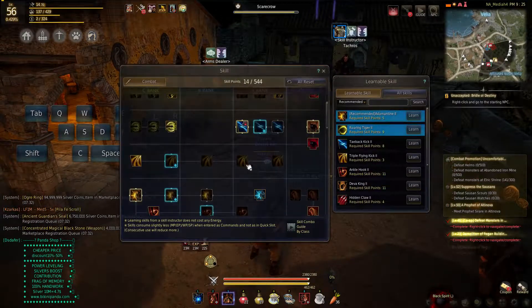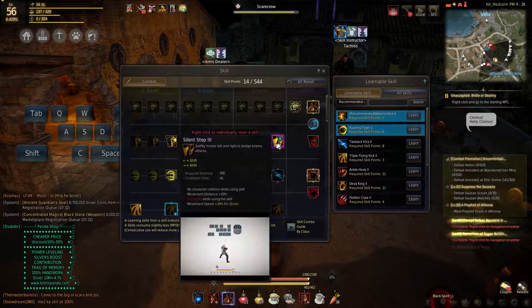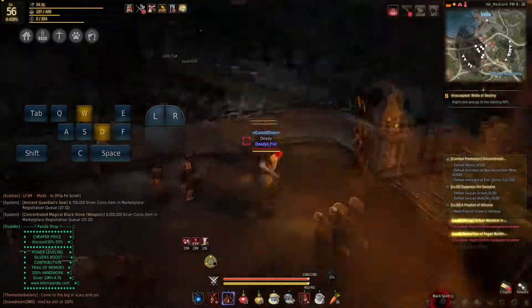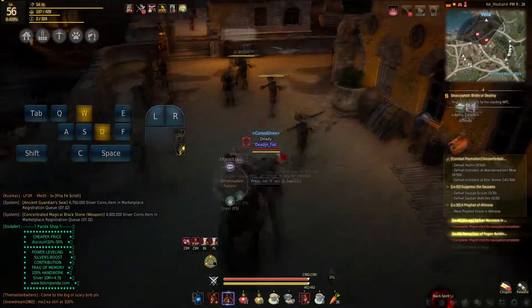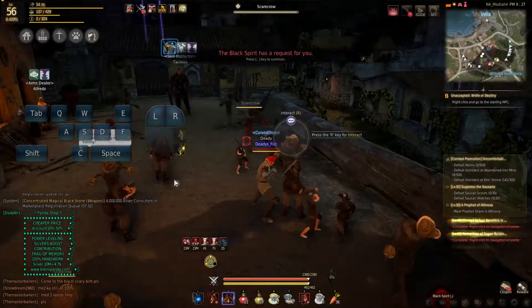Start at the top and let's go down. Flash Step, Silent Step, Fist of True Strength. The steps are your dodges, so you can dodge like that. And then Fist of True Strength is like a follow-up to a sprint or a flash step.